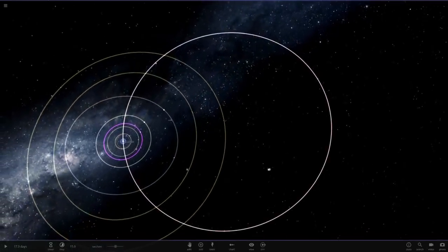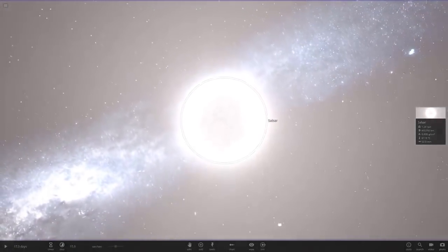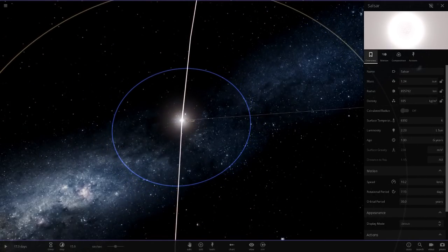Oh, it's actually in a binary orbit with the star as well. The star is called Salsar. So 1.24 solar masses - about the same size as the sun - and it's two times brighter at 2.23 luminosity.